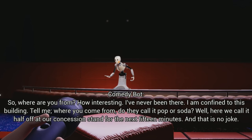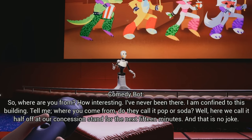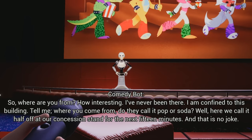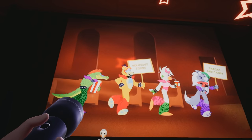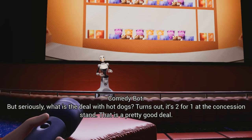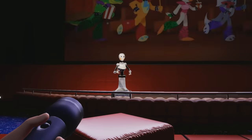Tell me, from where do you come from? Do they call it pop or soda? Well, here we call it half off at our concession stand for the next 15 minutes — and that is no joke. Just straight up advertises the concession stands while on stage. Even though there's a big screen already advertising the concession stands. But seriously, what is the deal with hot dogs? Turns out, it's two for one at the concession stand. That is a pretty good deal.